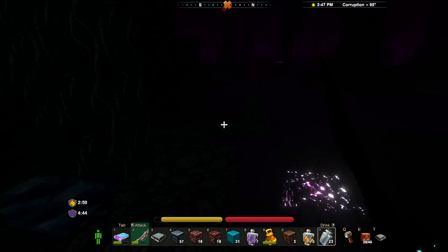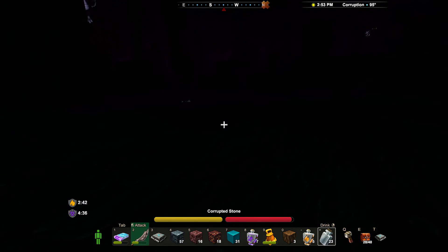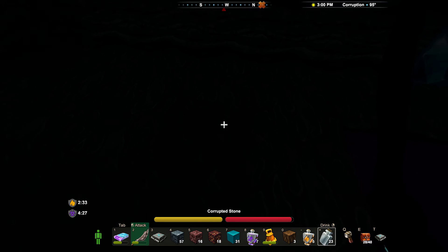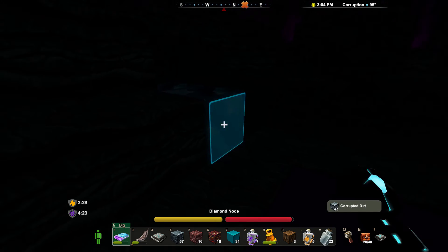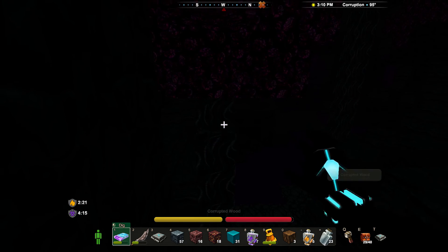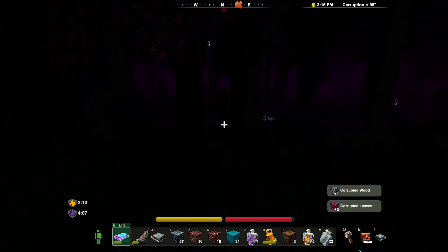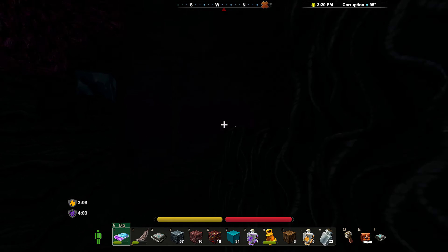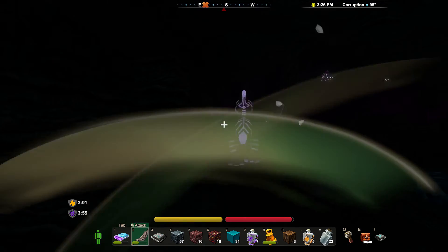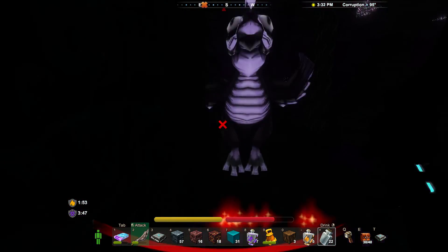I'm pretty sure what I thought was a chest before was actually just a glowing lumi, because it has a very similar appearance at range to the chests you get at the lava lair, with that kind of vaguely purple glow. What I'm liking is that there are a hell of a lot of diamond nodes down here. What about the corrupted wood — does that give me anything? I don't get any new recipes, but I'll take it. I could look it up on the wiki, but I like to leave some elements of games like this up to discovery.